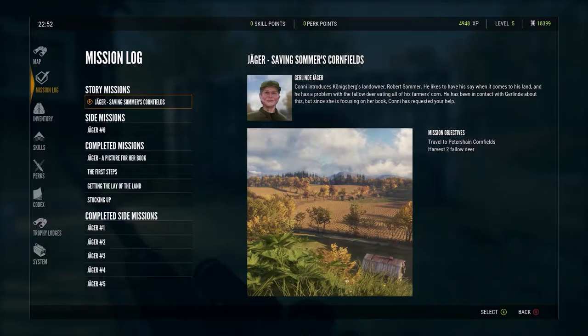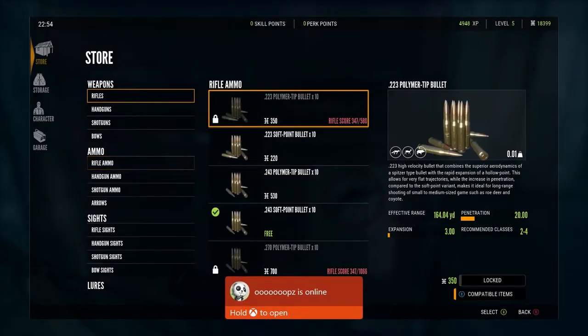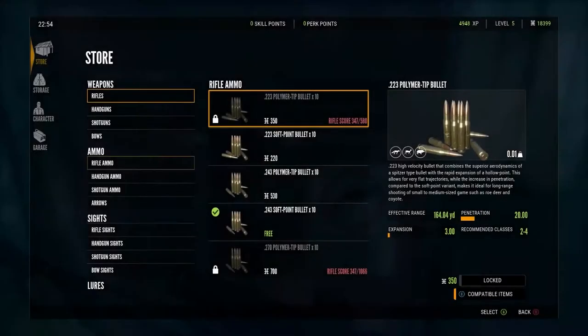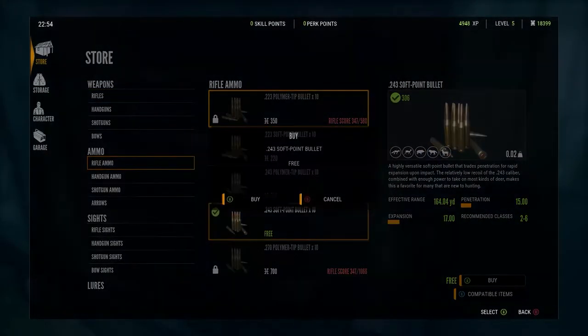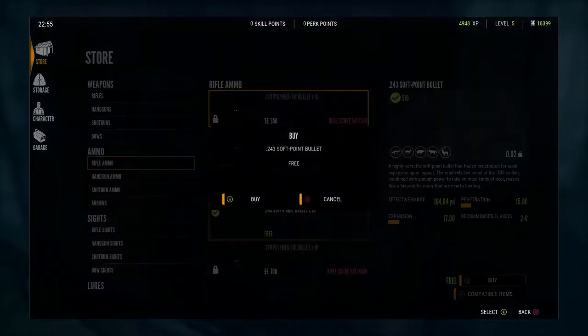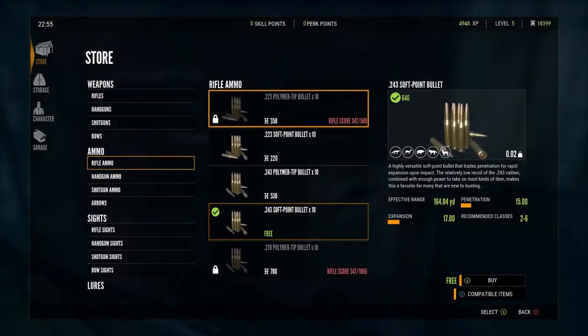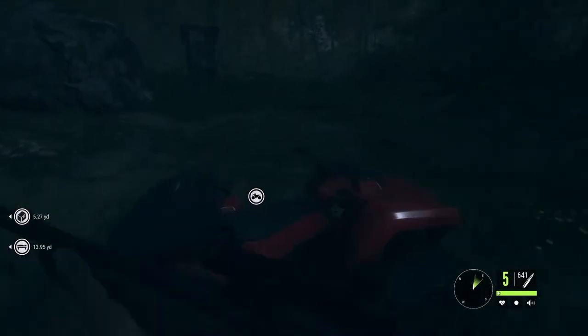The mission requires you to travel to the Peter Shane cornfields and harvest two fallow deer. There's some information on the fallow deer — they're 60 to 110 pounds, kind of like me. And there's me on screen. I included that so you could see who's playing. When you first start out, you can buy as much .243 ammo as you want, so I just spammed it — you can never have too much ammo.